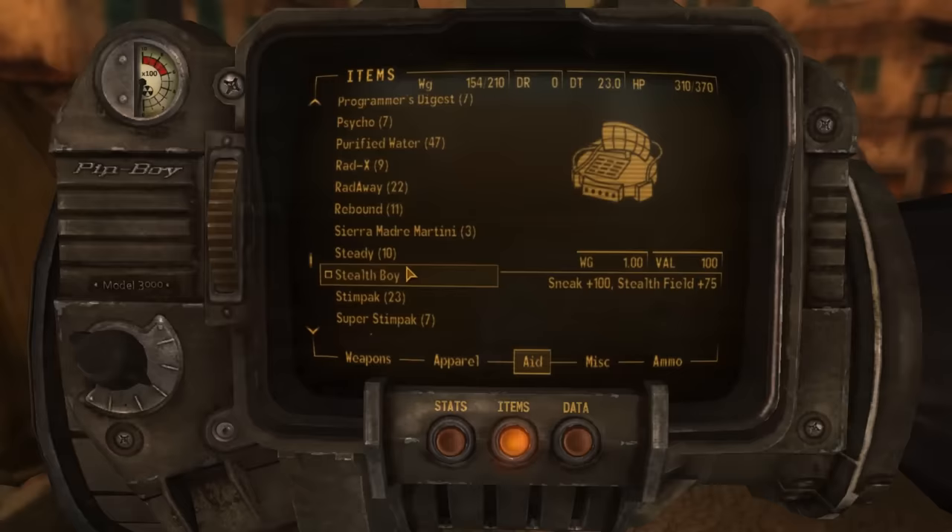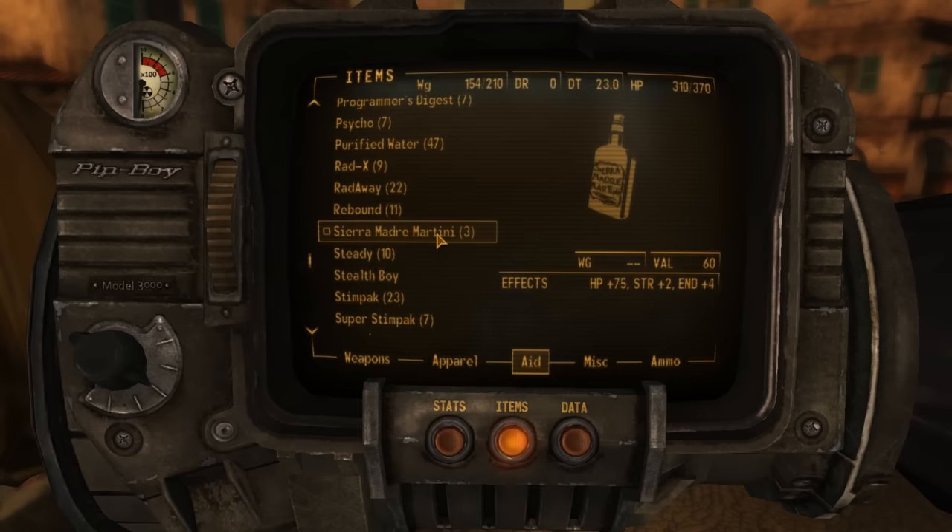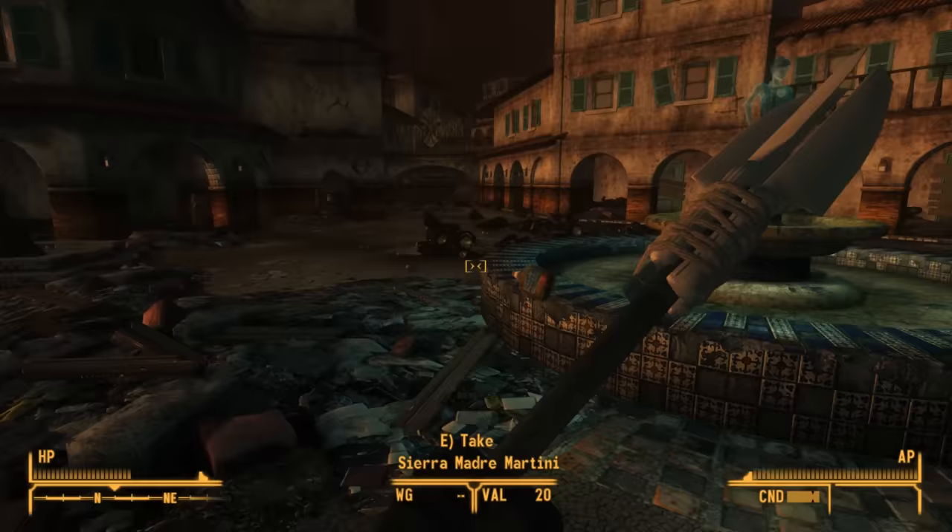And lastly, there's the Sierra Madre Martini — a recipe learned from Dean Domino. It's a consumable beverage that grants plus 75 HP, plus 2 Strength, and plus 4 Endurance. But it's highly addictive.